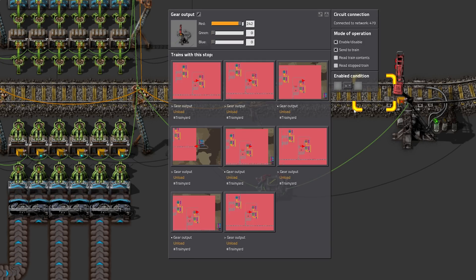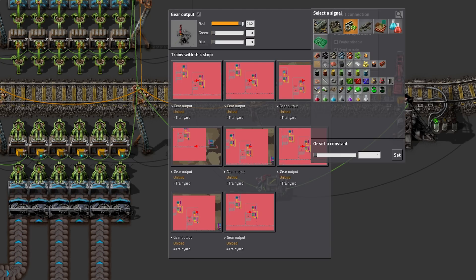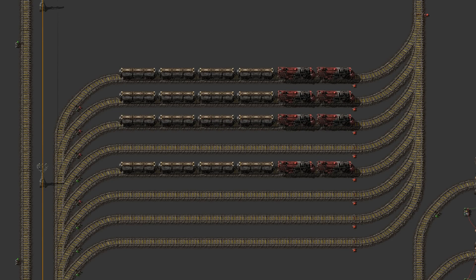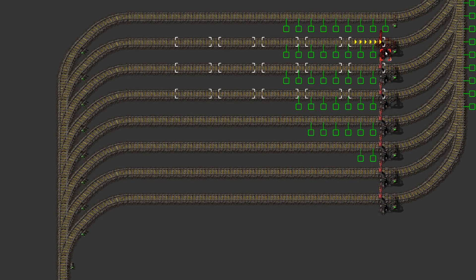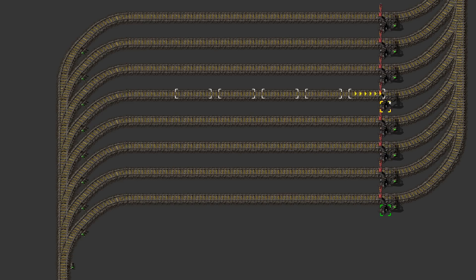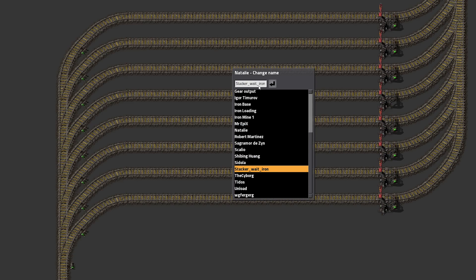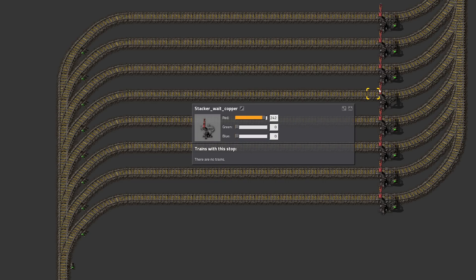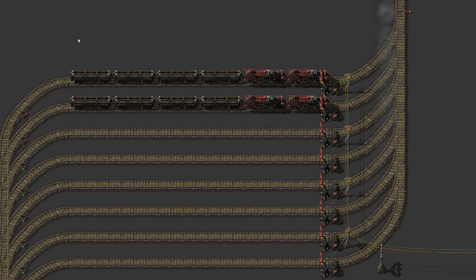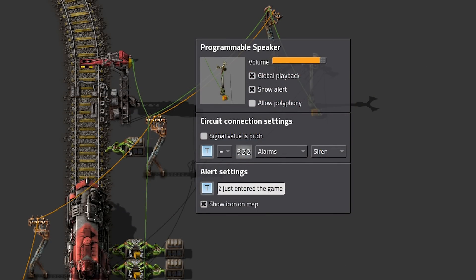We can also reverse this and turn train stops on only when the station contains enough stuff ready to depart for other parts of the factory. Stackers are often used to let trains wait in a special area so they don't block the main line — these can also be controlled with the circuit network. Each type of resource gets its own designated waiting spot with a train stop, which passes the circuit network contents to the waiting train, and the train uses this as a wait condition. This way, trains only enter the station if they are needed for refilling. You could also monitor your trains to some extent with speakers.